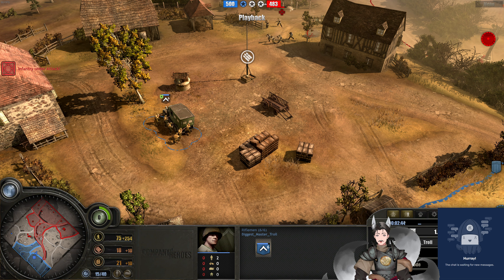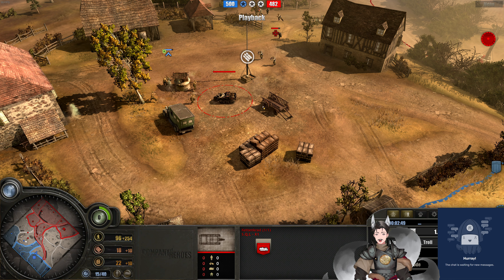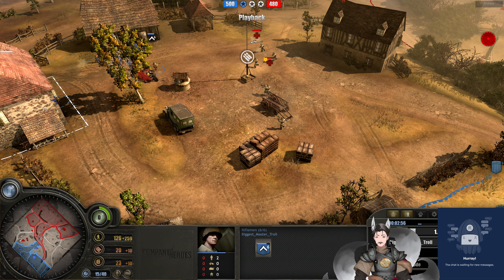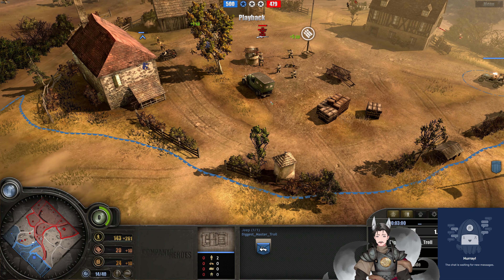Rifleman squad now sitting behind some heavy cover. Another rifleman squad on the build queue. Kettengrad advancing forward, trying to knock around the rifleman. He could pass inside the scarce in the back to prevent the Kettengrad from knocking them around. He's doing a great job in knocking them around. Jeep now advancing forward trying to support the riflemen.